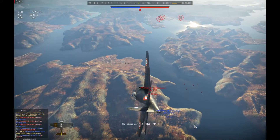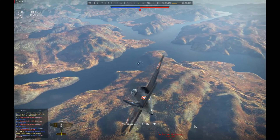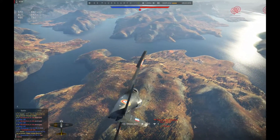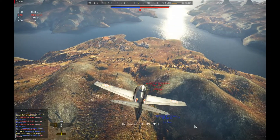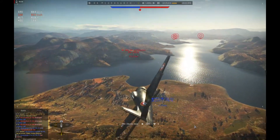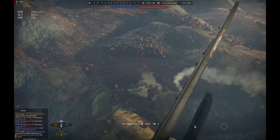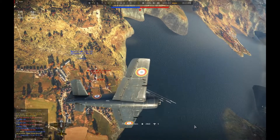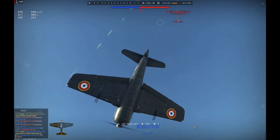Still nervously looking around if another J7W or something will come along. It's also good to see that the Bearcat can also dive very well - way above 800 km/h. But the Ta-152 really uses his better high speed roll rate and definitely uses his advantages against us.